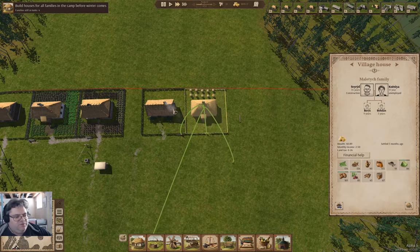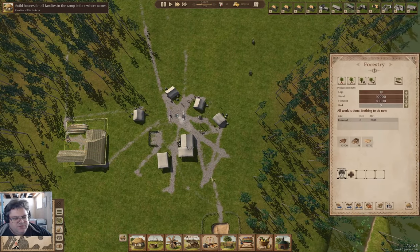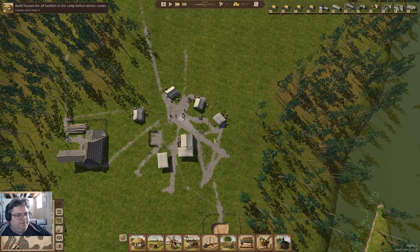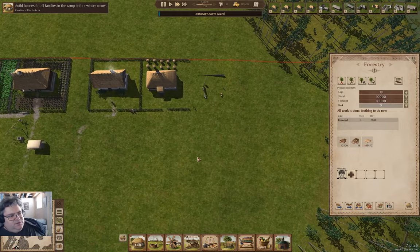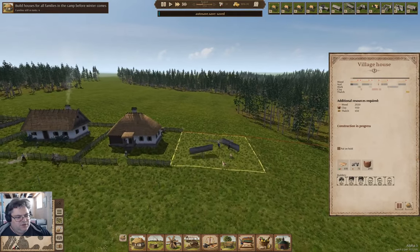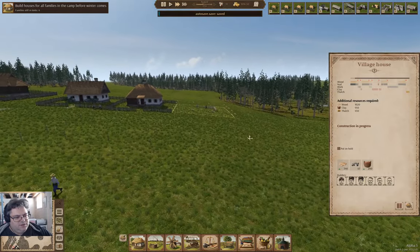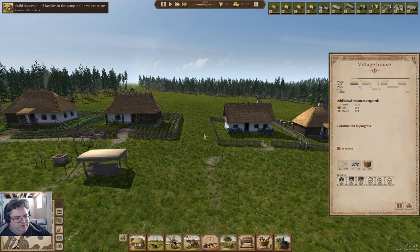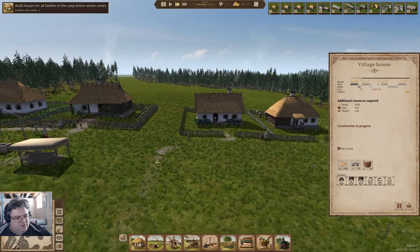One more family housed — we're down to four in tents. I think I can drop this guy by one more and go maximum builders. We only need one guy there for now. We're starting to construct on a hill here — I kind of like the hill. This is a wider thoroughfare than I really wanted, but it just seems somehow appropriate.